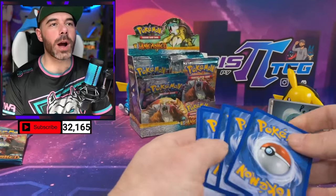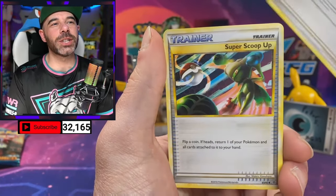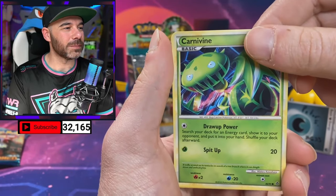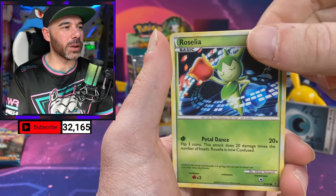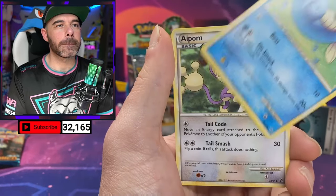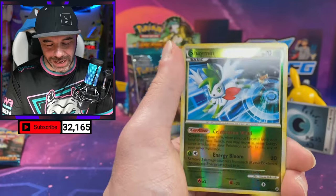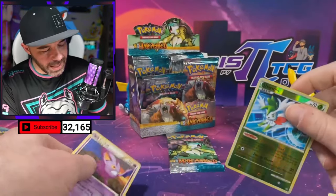Pack number two for Peter — still only one Prime pulled so far, so this box is primed and ready to go. We got Engineer's Adjustments, Super Scoop Up, Carnivine. Give us that Gear 5 luck! We got Horsea, Aipom. Reverse Shaman — and a Crobat Non-Holo.